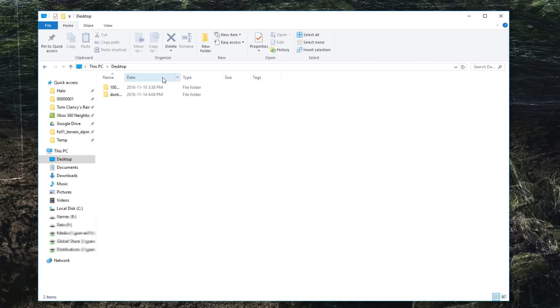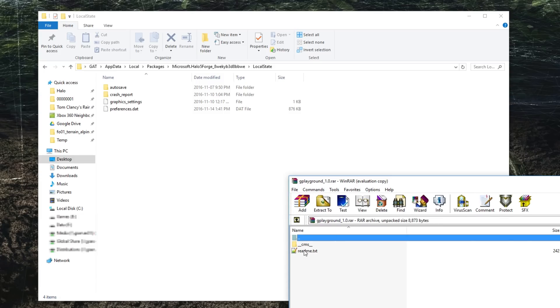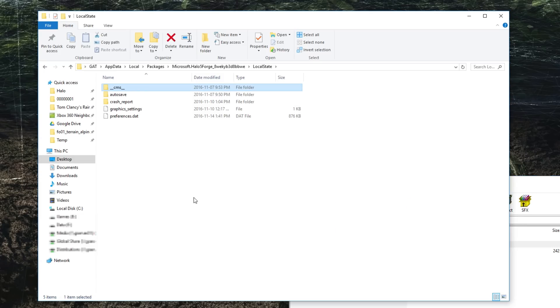To install this, just open an explorer window, then open the navigation bar and paste this address — which you can find in the description — and then boom, you're there. Then you just have to drag the CMS folder from the zip file I provided and throw it into that folder, and then you're done.